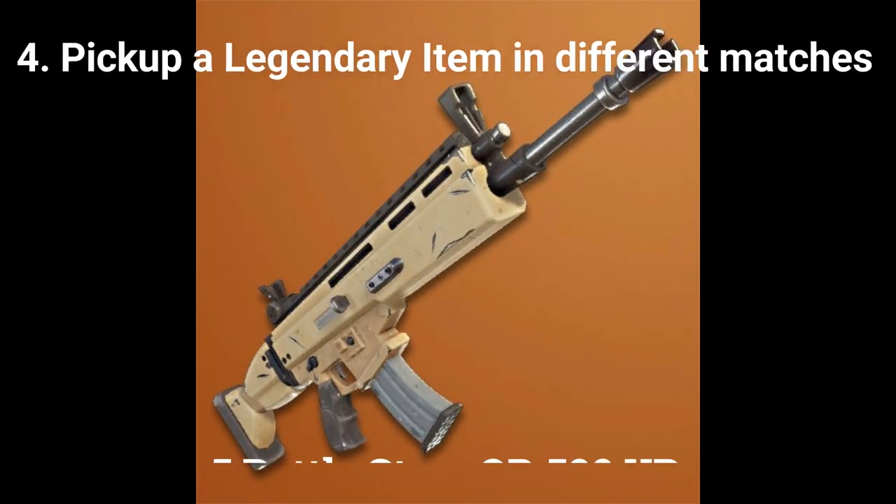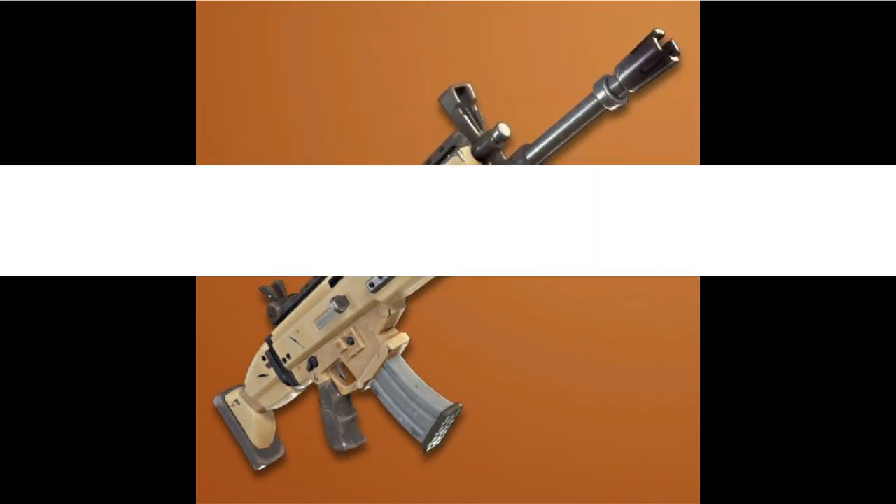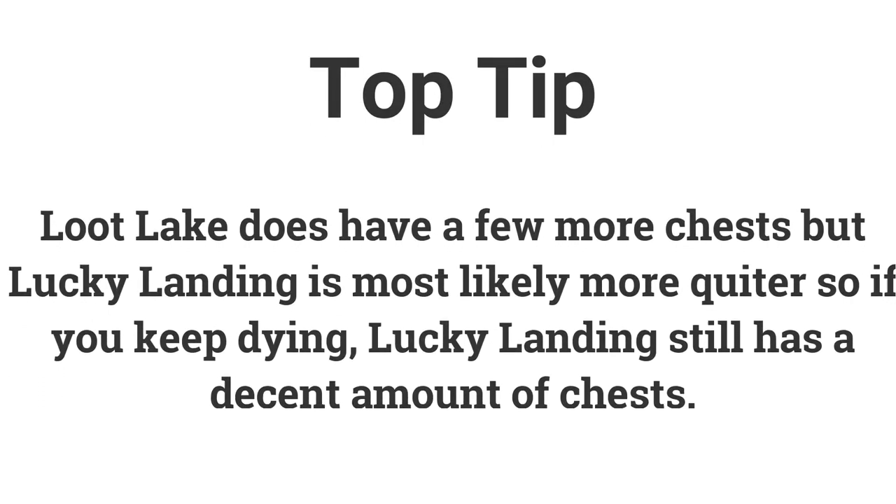The fifth challenge is search 7 chests at Lucky Landing or Loot Lake, earning 5 battle stars or 500 XP. Loot Lake probably has more chests, so go there first. However, Lucky Landing may be quieter, so if you keep getting killed at Loot Lake, head to Lucky Landing as it still has a decent amount of chests.